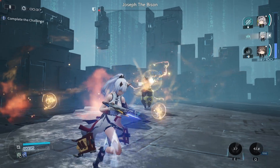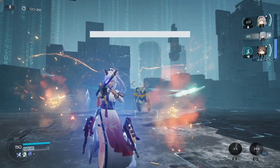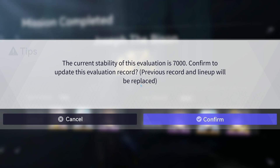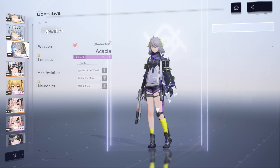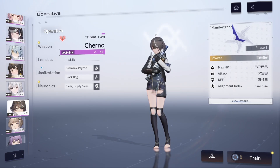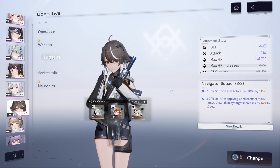Against Bison, since there's no shield, the Dharma set isn't as beneficial — the Phoebe set they recommend for Life is actually really good against this boss. But we still got it done in four minutes and 30 seconds on a max neural simulation boss. For building Cherno or Acacia's logistics, you want to level up the attack stat — that middle one — because the more attack they have, the more their weapon benefits them.